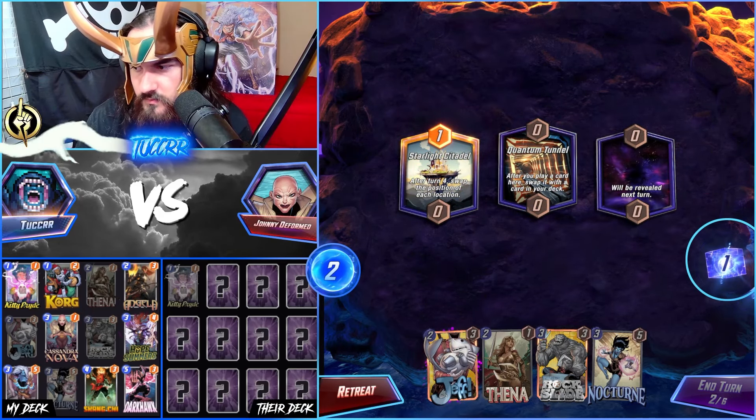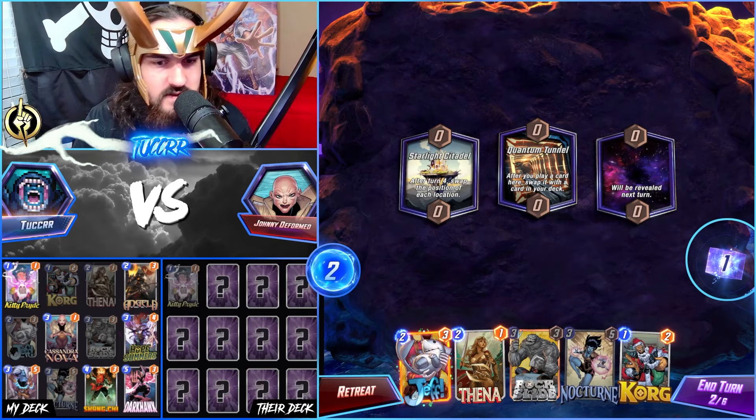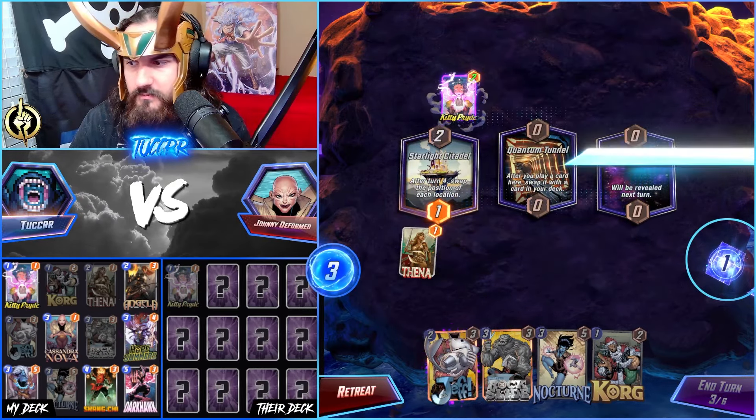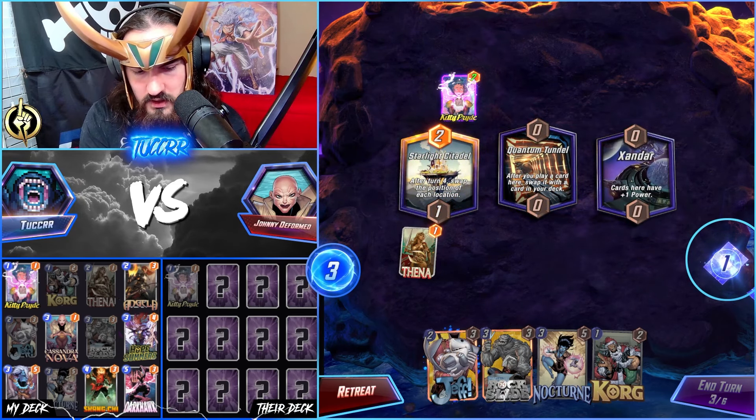And then it is a Shang-Chi. Kitty Pryde here, and I can move Nocturne left because this is going to go up. And that's 4 cubes.